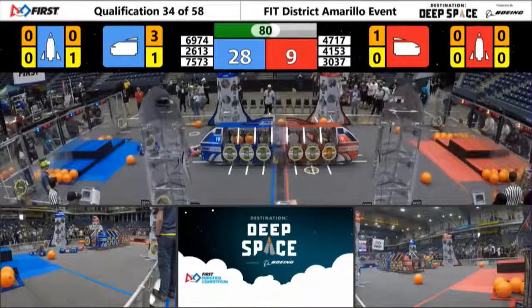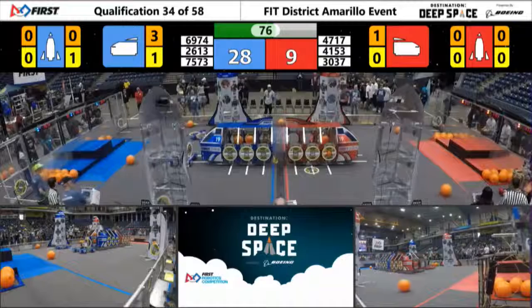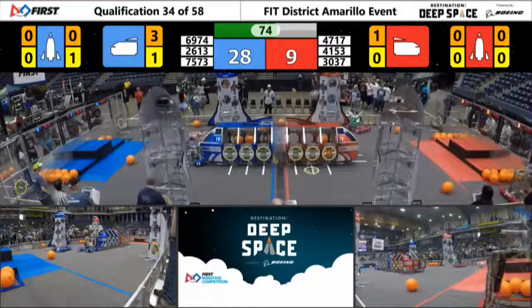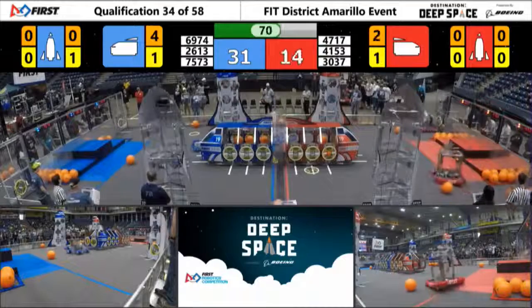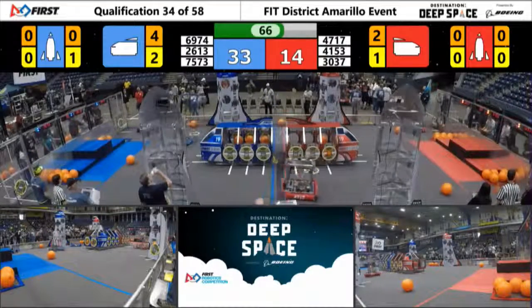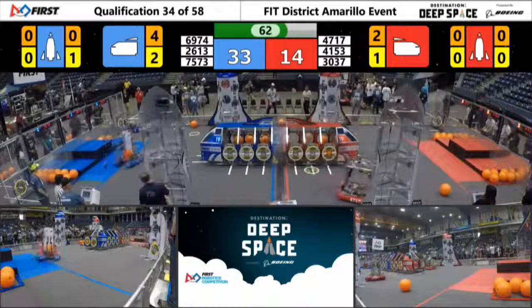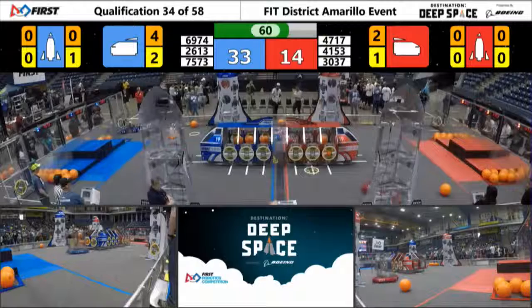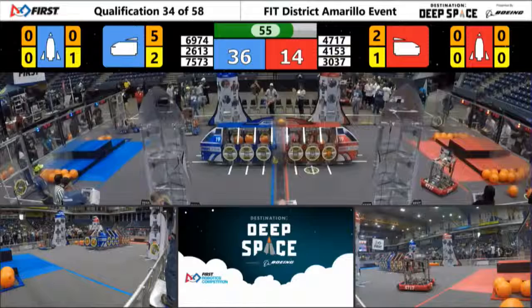82 seconds left. 26-13 now has a piece of a hatch panel for blue alliance — can they find it on this cargo ship? They line up, and look, get ready to place. Do they get it? Looks like it will be placed, and it does stay. 41-53 has another — looks like they have a hatch panel placed on this red alliance cargo ship. Do they find it on that back side, and it looks like it will stick.